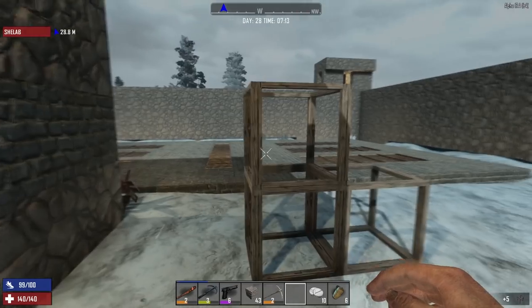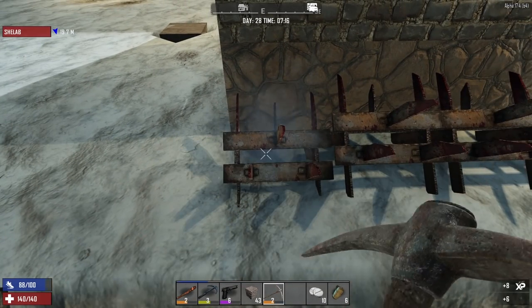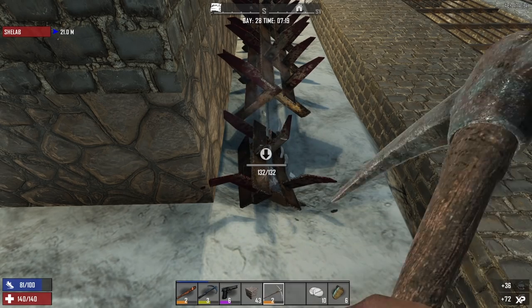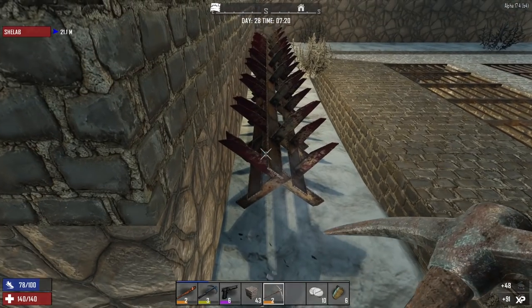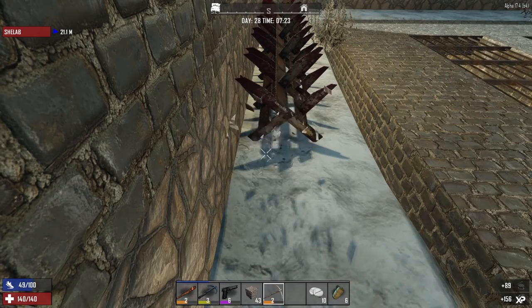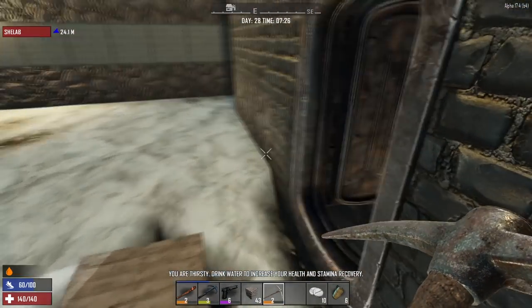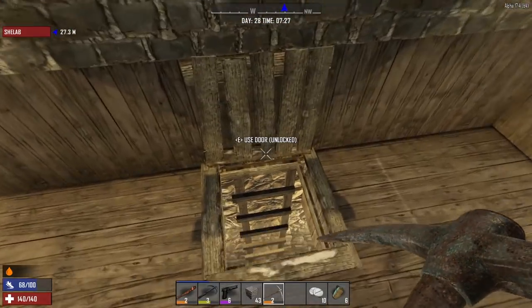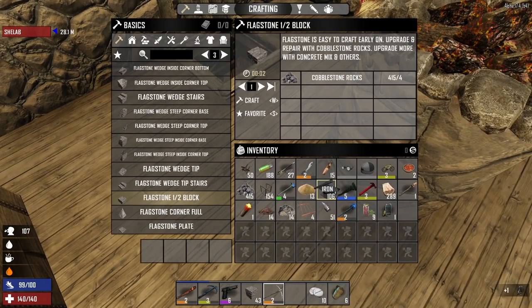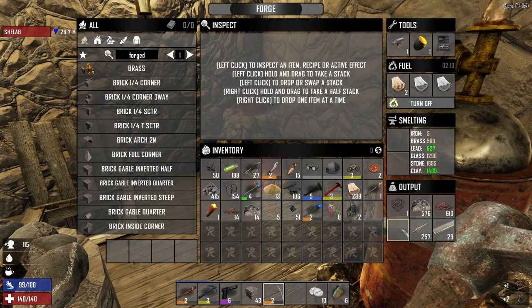Now we can get rid of these stairs. Unfortunately I can't get these back so I'm just going to take them down. I'm going to get a decent chunk of metal back but not as much as went in. I can't remember how much forged iron is required for iron spikes so it's probably not going to be a full return. I'm thirsty — I haven't got my tea on me, how dare. I'll drink twice to make amends. Iron bars — we can grab those.